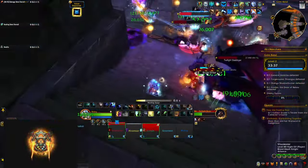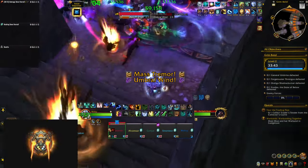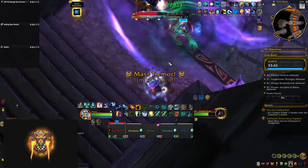The brutes are going to slap your tank and cast obsidian stomp, which are swirlies on the ground that you need to dodge. When the big destroyer drake casts umbral wind you're going to get pushed back, so make sure your back is towards the wall and not towards the abyss in the middle, as you die if you get pushed there.